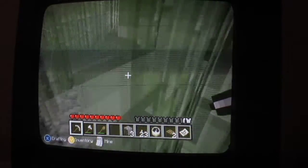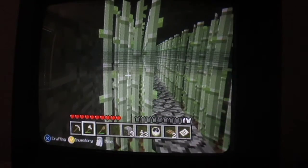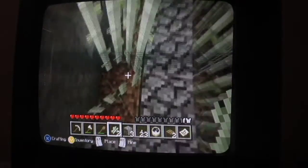They've updated it now so you can walk through sugarcane. Yesterday when I played, it was before the update and sugarcane counted as a solid object — you could use it as a platform. That means things might be able to spawn in there and get in now.